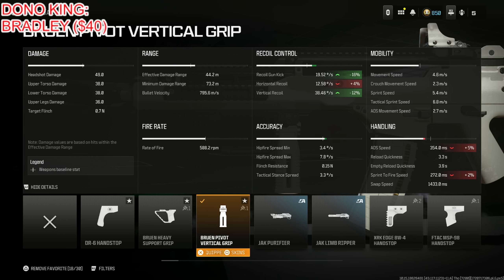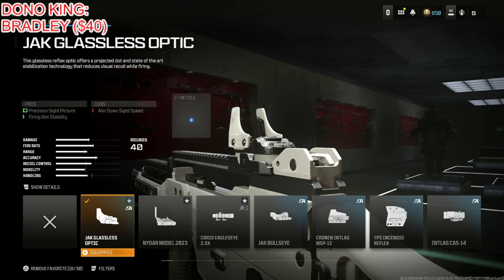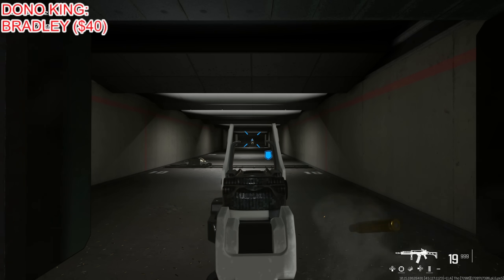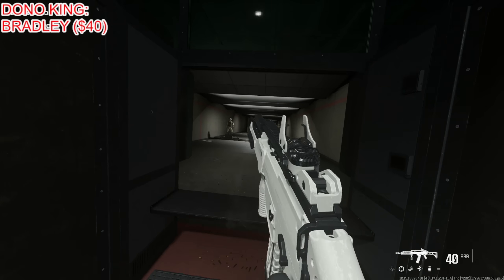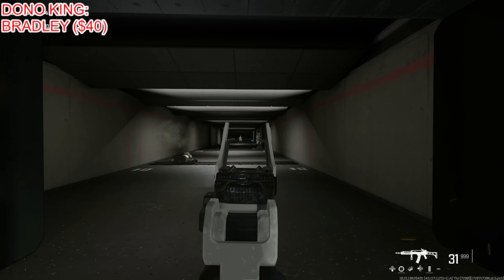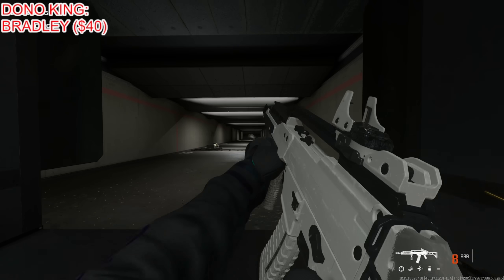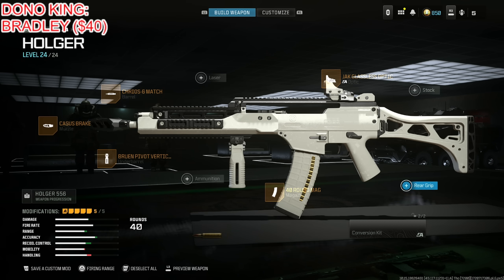40 round mag because that's as high as it can go, unfortunately. Finally, the Jack Glassless Optic — I absolutely love this. This thing just does so much damage. It has a little bit more recoil than the Holger 26, but it's still the optimal AR if you want a fully automatic AR that gets the job done without relying on your trigger finger. Here's the entire class setup. Let me know which class setup is your favorite in this video.